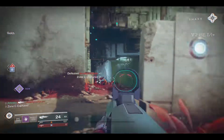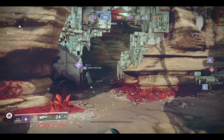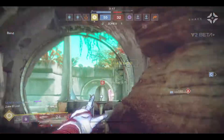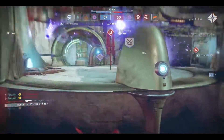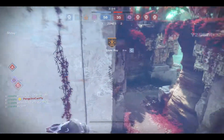I see power about to come up, so I'm gonna try to support this guy who grabs it. Super's up — I see about three people on B, so I just say screw it and chuck a Nova Bomb, hopefully so they don't see it. And yeah, they didn't see it! I got a triple, so I get excited and start dancing, and I realize the fourth is right there with me in his sights, so I rotate around.